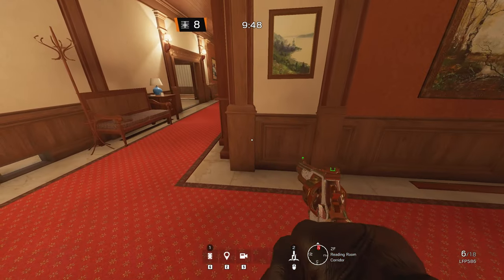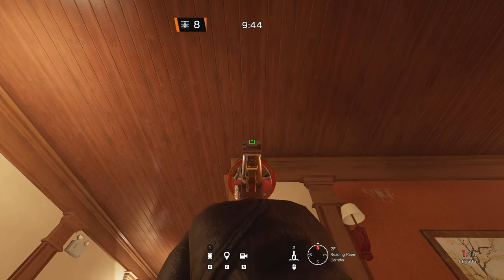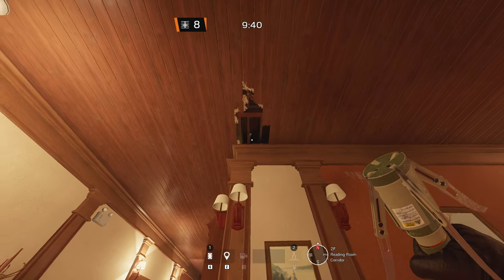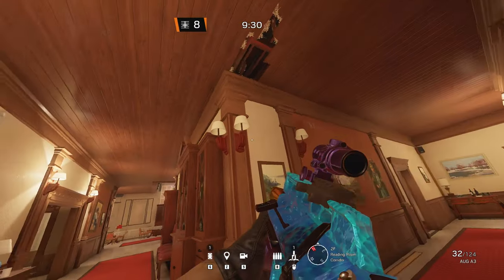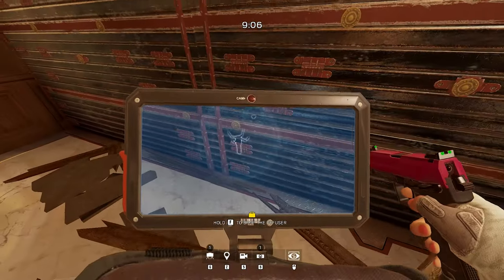A really well-hidden electroclaw to electrify the freezer wall above is here in the 90 hallway. Line yourself up with the lights, shoot open the ceiling, and hide the electroclaw in the open part. If you don't know what's there, you'll have a hard time finding it.